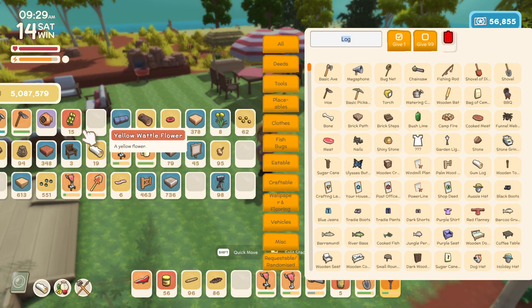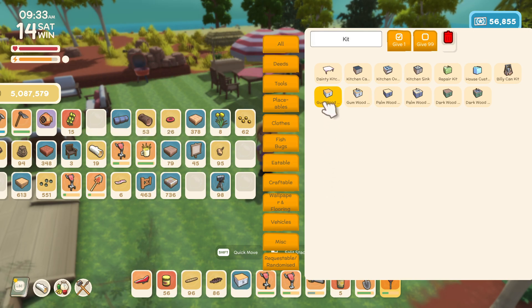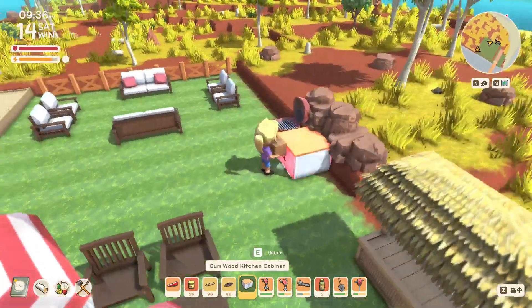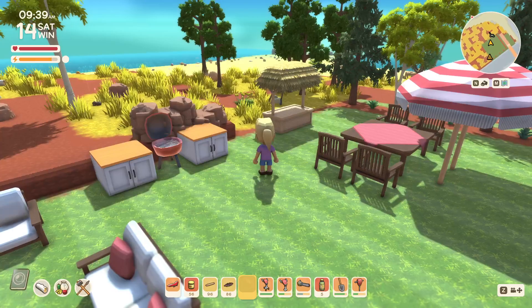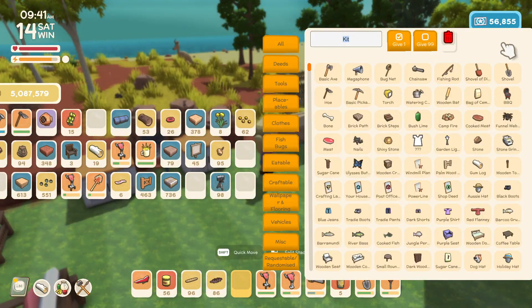I want to do a couple of counters over there, so let's grab two of the gumwood kitchen counters — gives them a little prep area. Now beside the tiki bar, I'm going to throw down a couple of tiki torches. Let's just do two tiki torches for now.